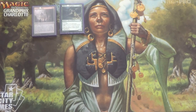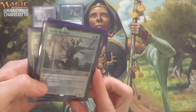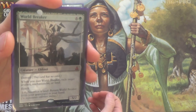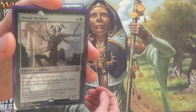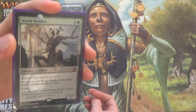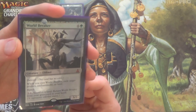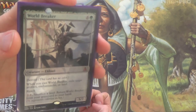And speaking of win conditions, we have some more — we have even more land destruction. Four Worldbreakers. Seven mana, but if we can stall the game for long enough that isn't an issue, and we have 26 lands in the deck. When you cast it — not when it enters, when you cast it — exile target land, artifact, or enchantment. It does have reach, which for a 5/7 is very nice. And if we happen to keep one of our colorless lands around, we can sacrifice a land and get it right back.